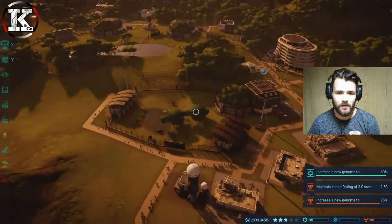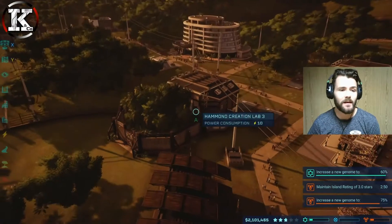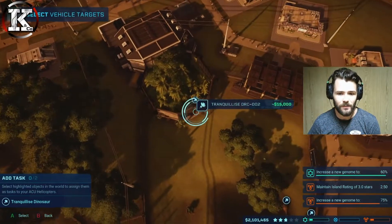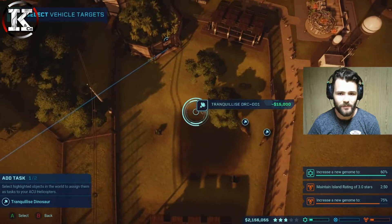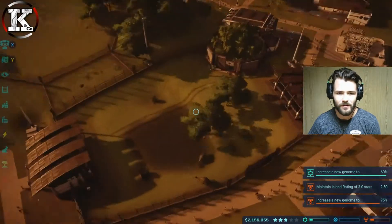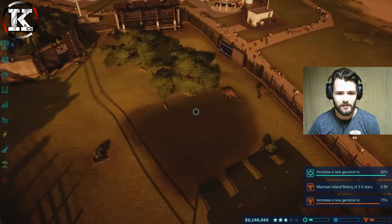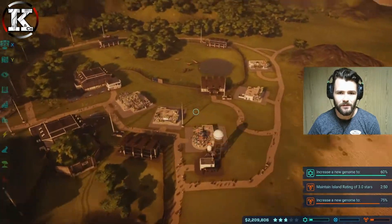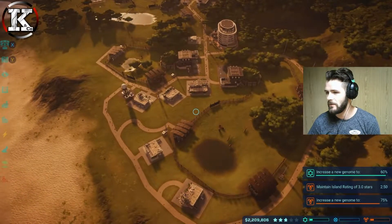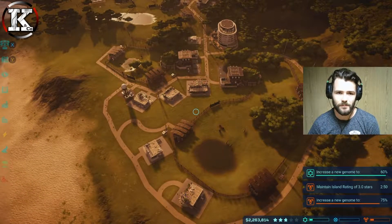He needs two social, so we're going to release the second one. Tranquilise that one and send them straight over there, because they can handle a little bit more population than the Ankys. Let's have a quick look at what our population is — they might literally be on the verge of population, but it should be fine.